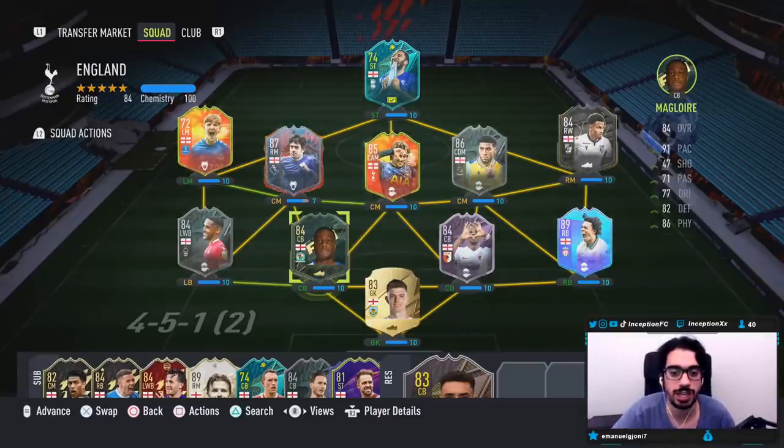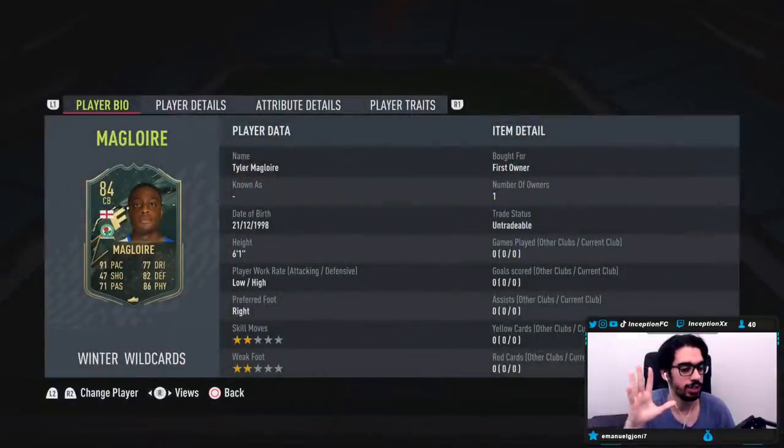But for now guys, we are going to be taking a look at — forgive me if I don't say his name right — Tyler Maglor. We'll call him Maglor for the sake of the review. We're taking a look at a card who is six foot one, low/high work rates, right footed, two star skills, two star weak foot.